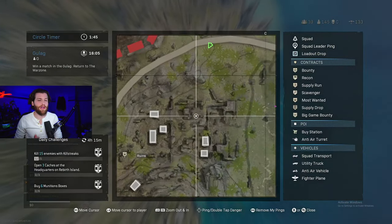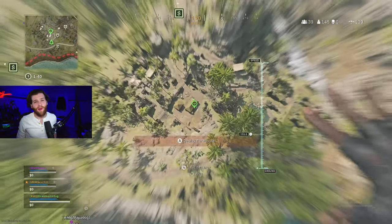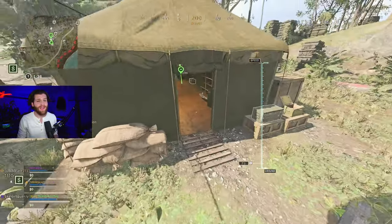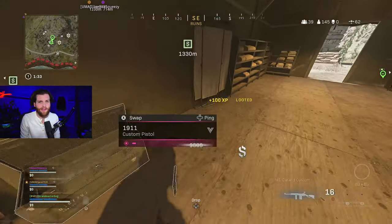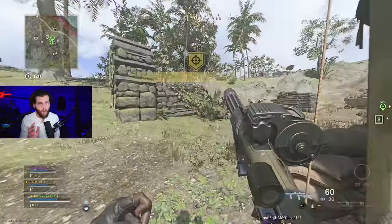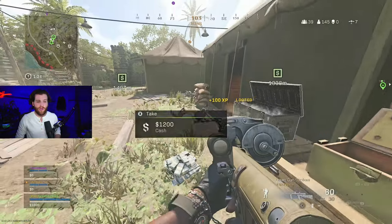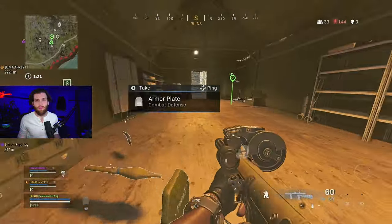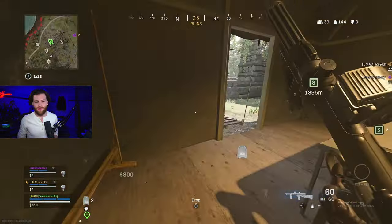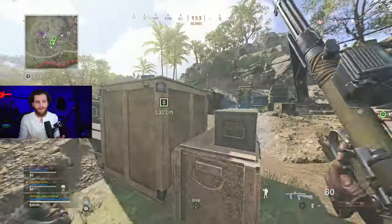When dropping into Ruins, there are a couple things to know. Number one, sometimes it's hot, sometimes it's cold, and more often than not it is cold. I drop into every location around 15 times running solo quads, and even in quads I hardly ever saw a team drop Ruins. There's loot spread out all over this POI in small doses — there's no major hyper-centered loot spot on Ruins. It's very spread out.